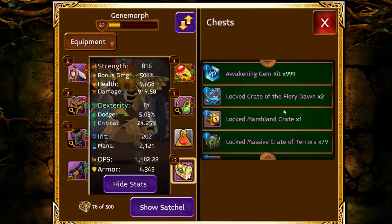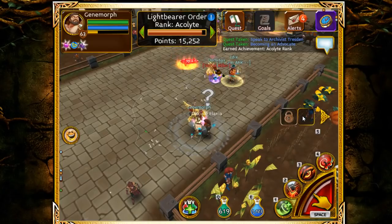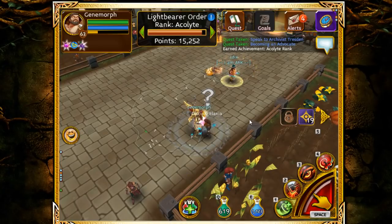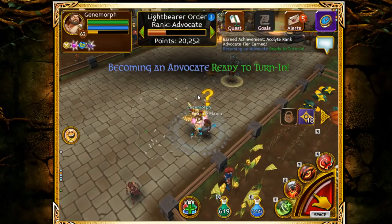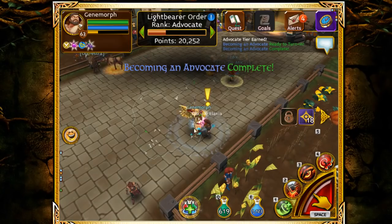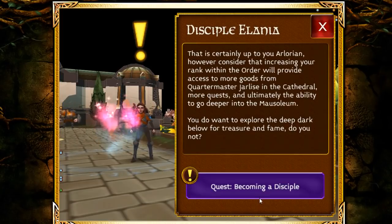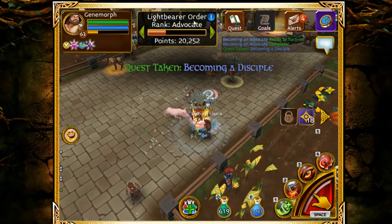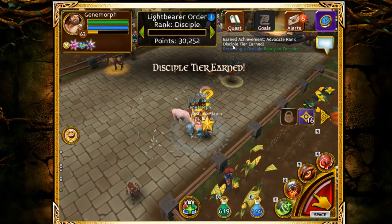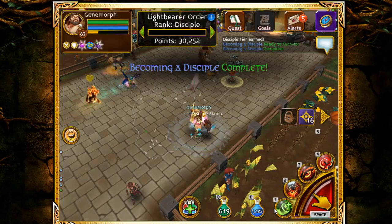I'm still Acolyte rank. I'll open another egg. Advocate is about 16 to 18k and then I have to become a Discipline, which is around 32k. I can become Discipline really quickly as well.